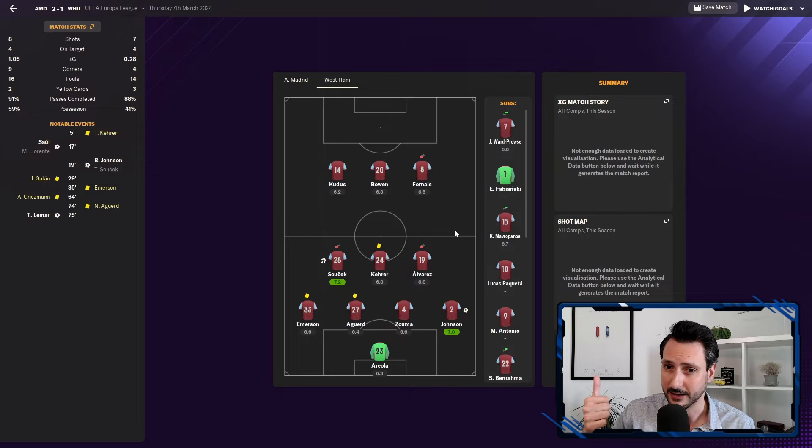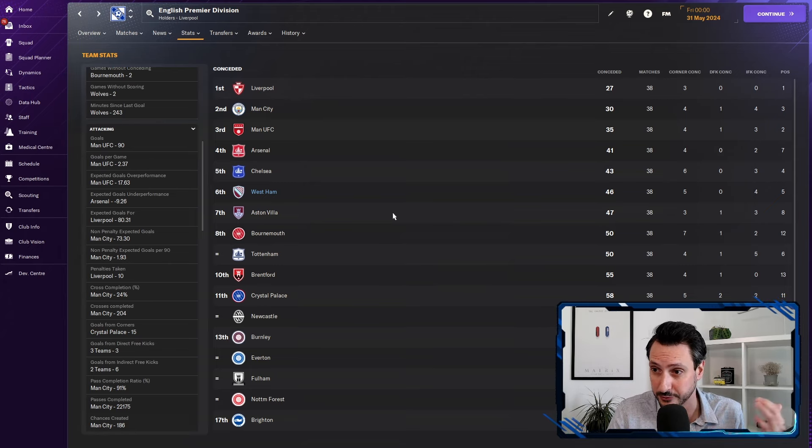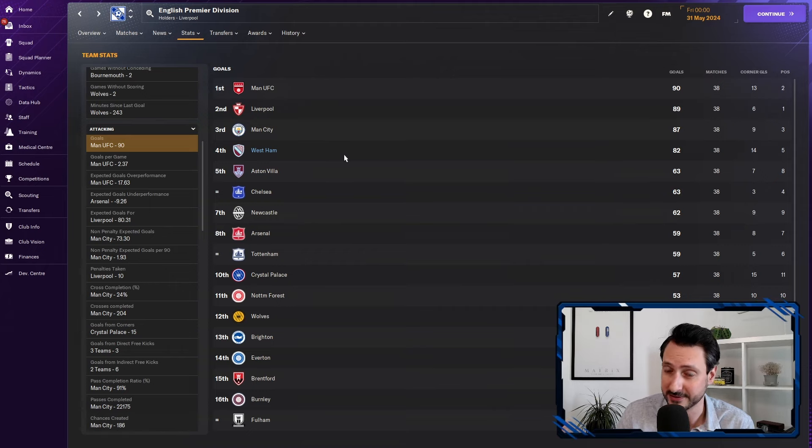One of the things you're going to absolutely love about this tactic is that it is very solid defensively. West Ham conceded 46 goals, which is pretty good, and at the same time they managed to finish fourth in terms of goals scored. Yes, a couple of corner goals more than other teams, but the xG is somewhere there — around sixth for xG. This is amazing. Try it out — you can check it via the link down below, download it and use it yourself.